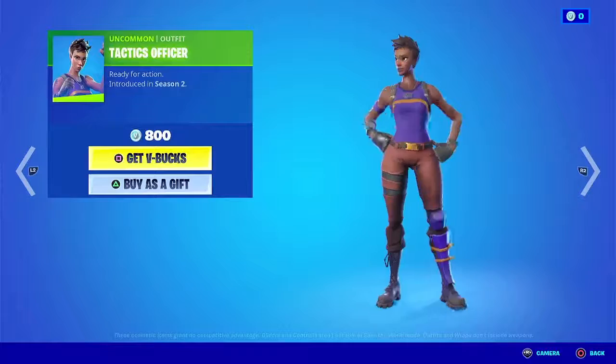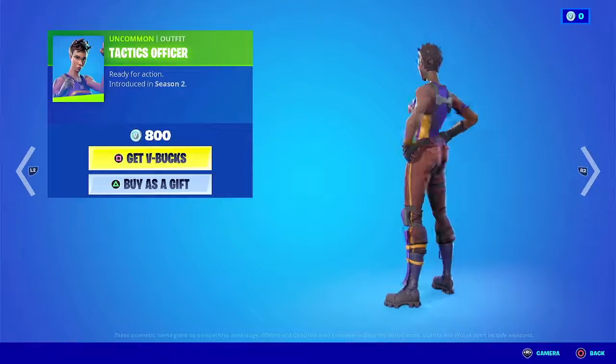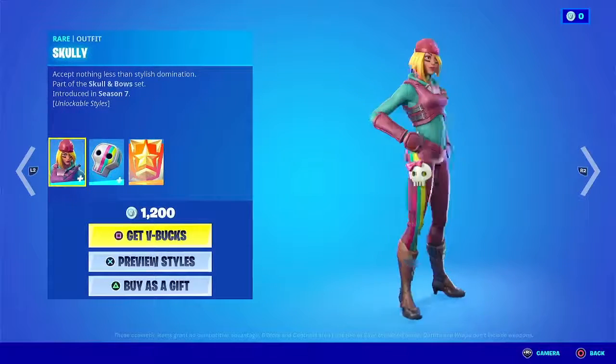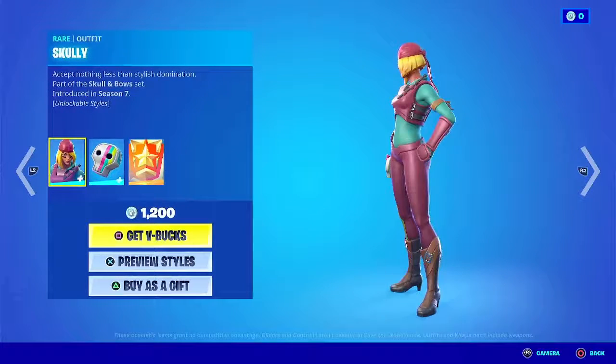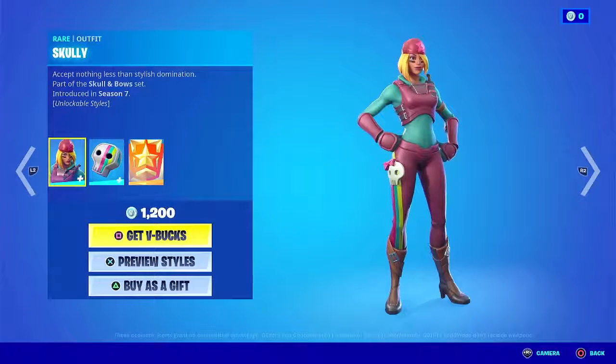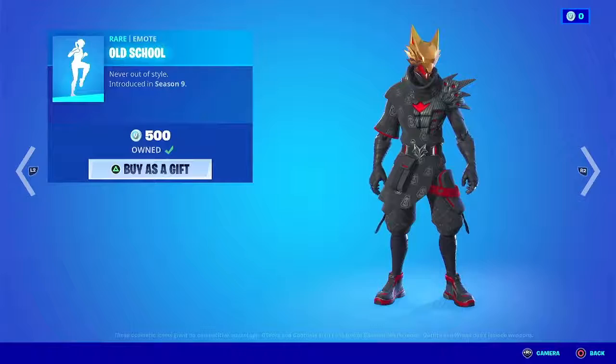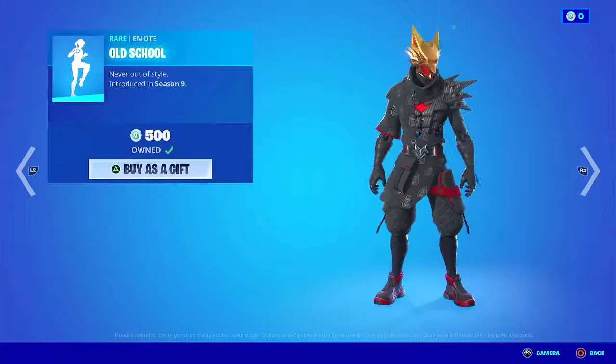Then we have Tactics Officer — it's an Uncommon, doesn't have a back bling, and it's ready for action. Then we have Scully right here — a step nothing less than Stylish Domination — part of the Skull and Bone set, introduced in Season 7. Then we have Old School — never out of style. There we go.